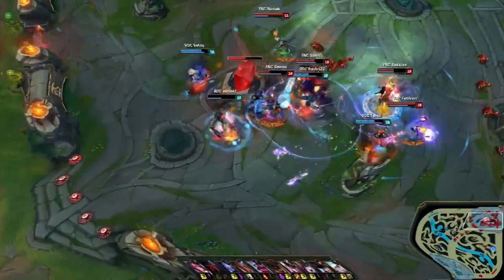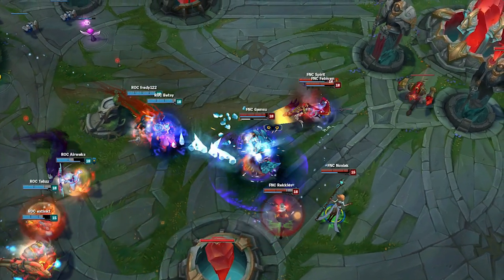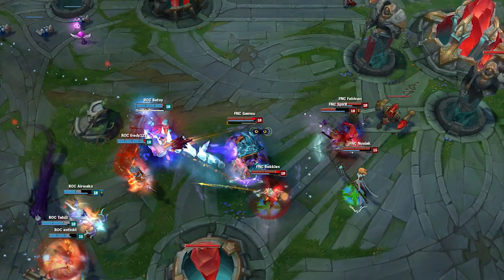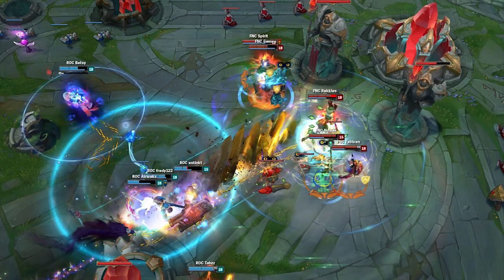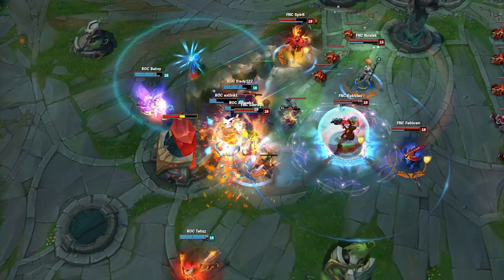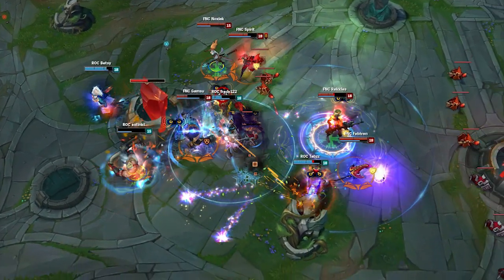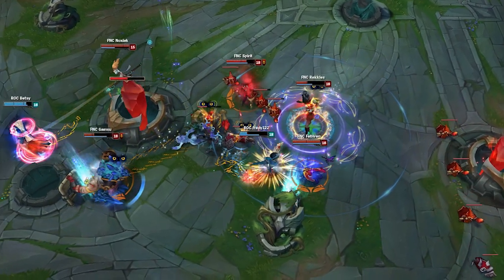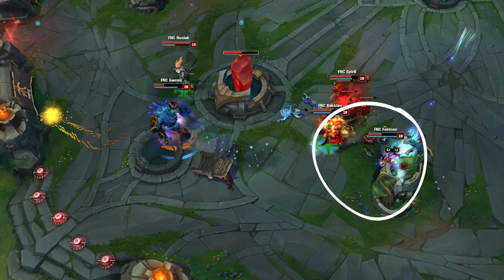When seeing the fight again, it's important to watch how everyone on Fnatic made their contribution. Spirit's Quinn lands a crucial blinding assault onto Betsy's Ryze, making him blind to the fight-at-large and rendering him useless. Noxiac's Janna knocks Freddy back into the Roccat team, which contributed greatly in them clumping up for the Malphite ultimate. Gamsu was the most obvious major contributor, with his three-man Malphite ultimate to hold Roccat in place. Spirit then lands another blinding assault onto Freddy's Fiora, making selecting optimal targets impossible. And lastly, Febevin made large contributions on his Lulu, not just by being the shield bot for Rekkles, but by landing crucial damage to eliminate the last true threat from the Roccat team.